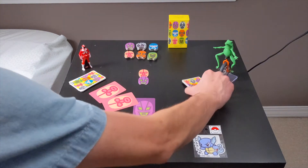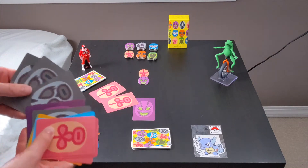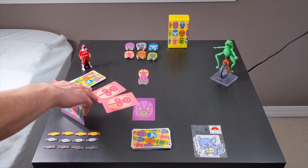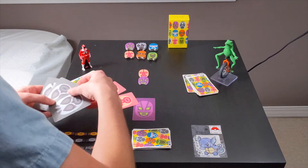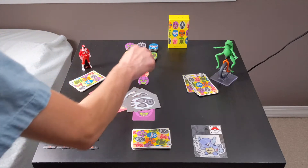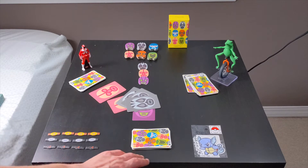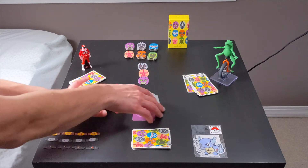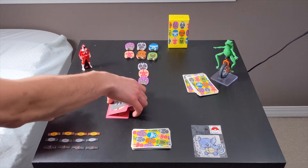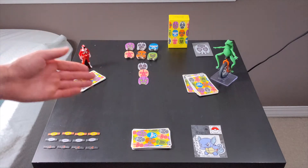Looking at the frog's hand, they can always pass, but say they wanted to play three gray. Since pink is strength two, you have to play one more card than pink, so frog would play three gray. They would then put the gray marker on top of pink. In Maskman, you can never play more than three cards. So if Wartortle wanted to play four of a new wrestler, they couldn't — that means the round ends right away. You take these cards and put them off to the side communally, and since frog played the last cards, frog would lead the next round.